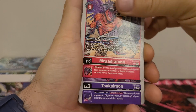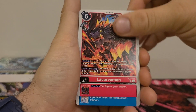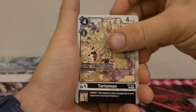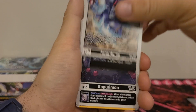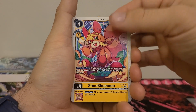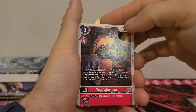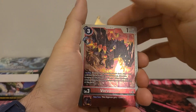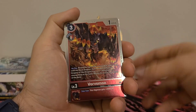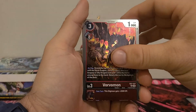We got Mega Dromon, Sukai Mon, La Vorvomon, Sorcerer Mon, Monochrome Mon, Tortomon, Jezzard Mon, Kapurimon, Shushumon — like to see her, I want to modify the Shumon deck. Toy Agumon. We got Vorvomon again — we just read this one.